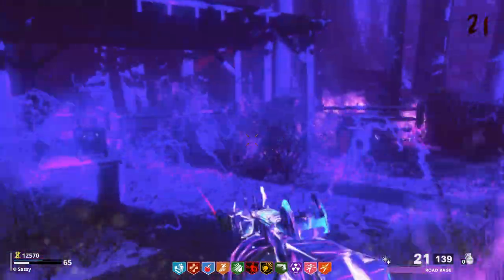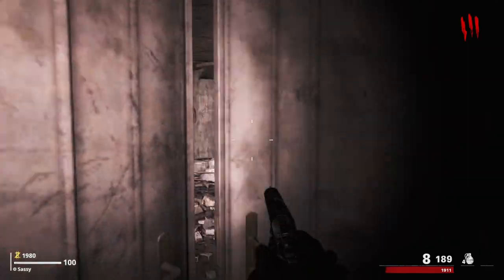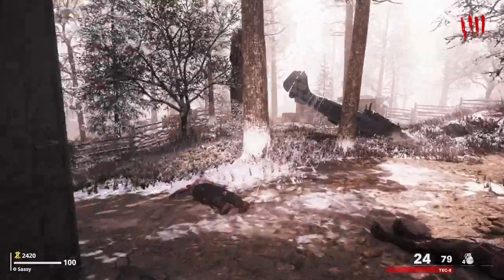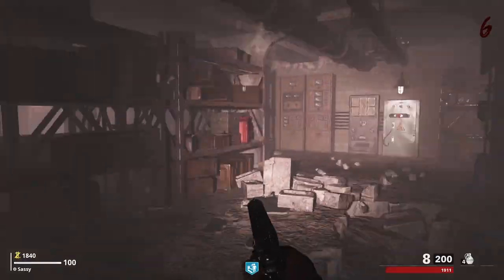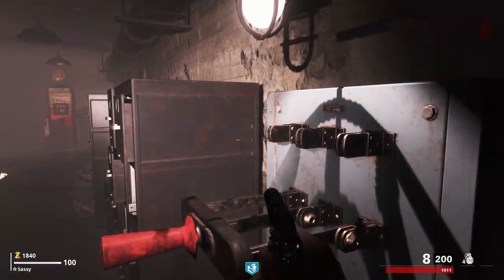Without further ado, let's get into it. The first thing you'll want to do is turn on power. You can reach power by going through the building and turning left once you're outside, by the door, and head to the back area of the room. You'll need to flip both power switches in order to turn it on.